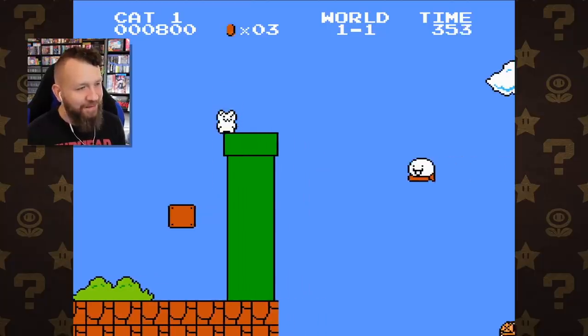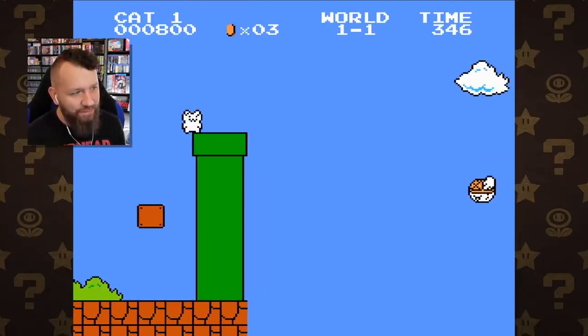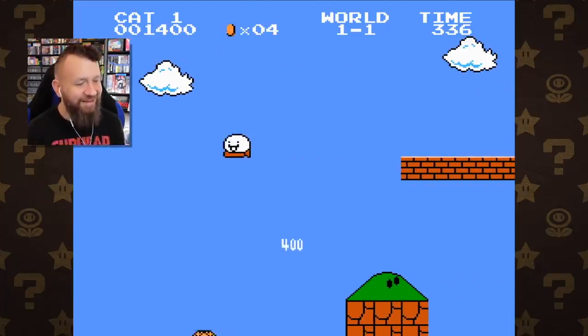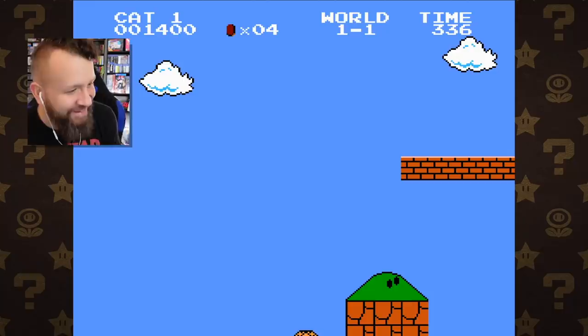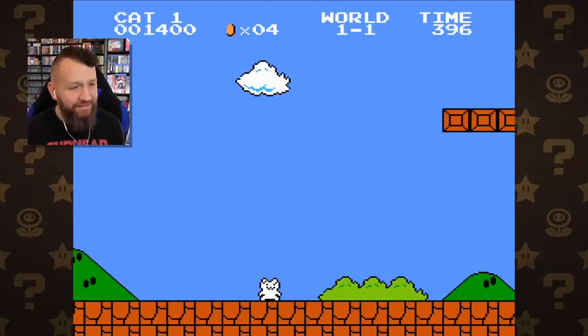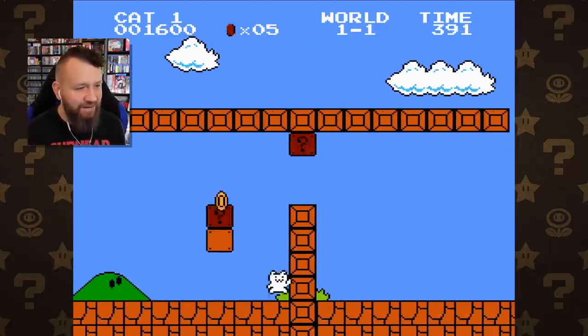Alright, big jump — maybe bounce off the Koopa Troopa. Watch out for the Missel Guy. Haha! At least we bounced off the flying turtle. Whoa, it's like across the screen! Alright, we have 10 lives to beat 5 levels, and so far it's not looking too good.